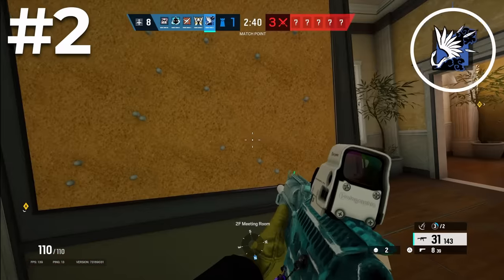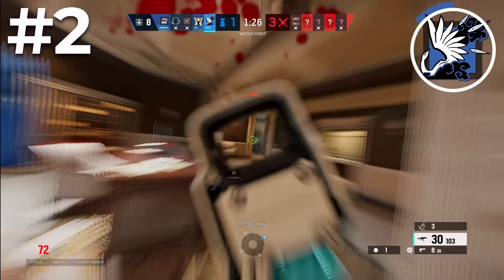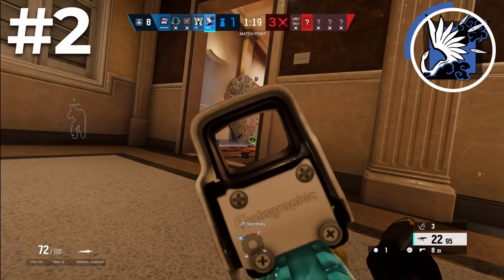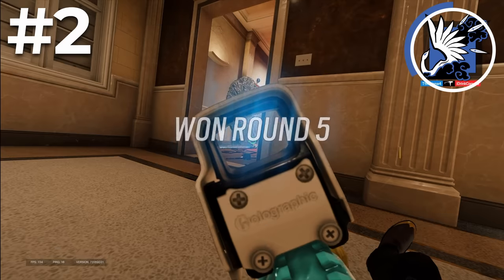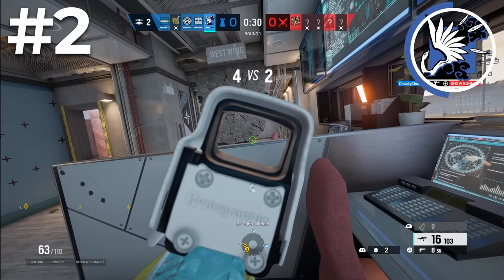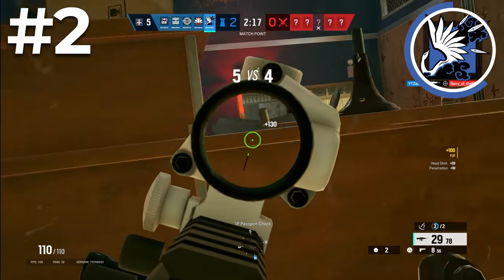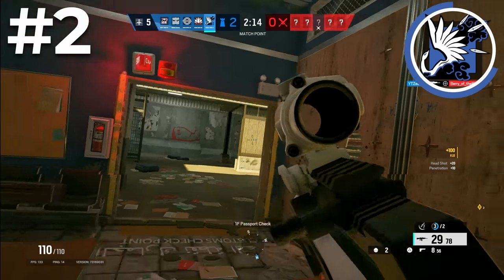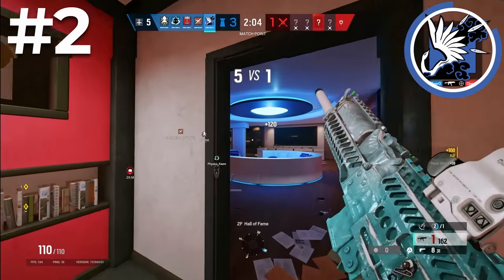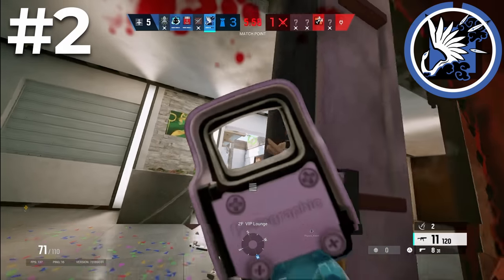The best defender — and second overall — is Azami. She has been consistently one of the best operators in the game and you could argue she's been overpowered ever since she was released. Her unique and powerful ability always earns her a spot at the top — she can create crazy angles that force attackers to drone, block off angles, create cover, and she can be run on any site because of how universal her ability is. She also has 2 great primary weapons: the 9x19 SMG — a no-recoil, high-damage laser — and the ACS-12 shotgun, which functions like a DMR with great range, an ACOG, and low recoil that 2-3 shots every operator. She has barbed wire or impact grenades as secondary gadgets. Even after significant nerfs, Azami is still the best defender in the game.